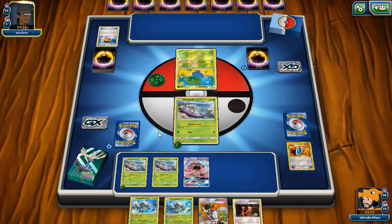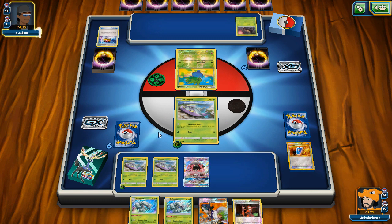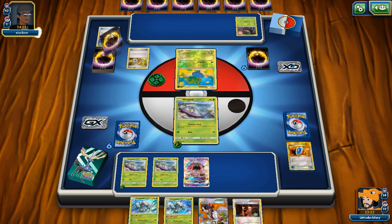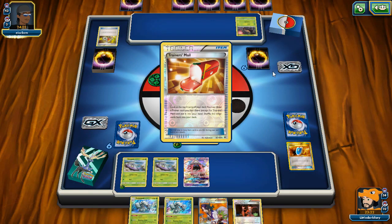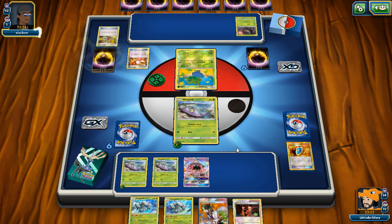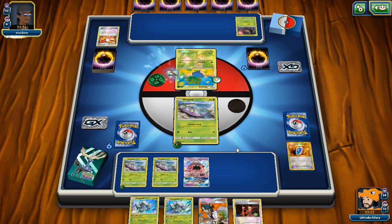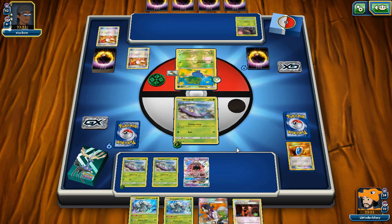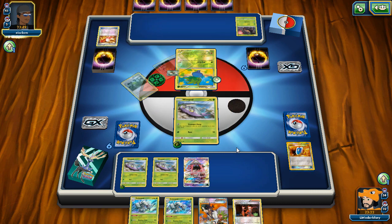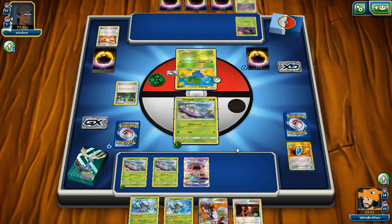It is indeed Trevenant — can't wait. We don't one-shot it but we do two-shot it including Trevenant BREAK. We could remove energy with Flare Grunt and Skull Grunt, but item lock shuts down VS Seekers. We don't have Hex Maniac in the deck — though the problem with Hex Maniac in a Golisopod deck is that it shuts down your own ability, which you really don't want.